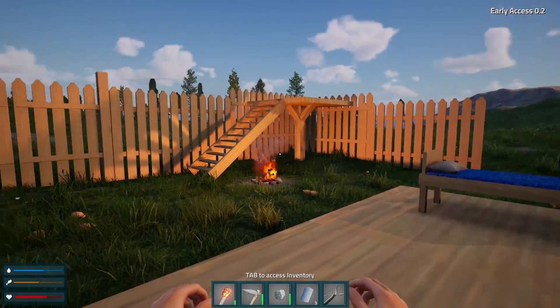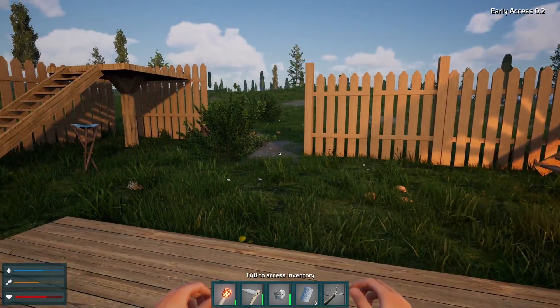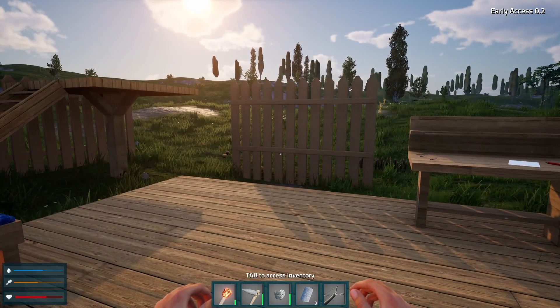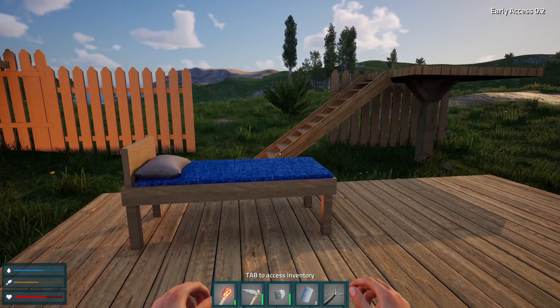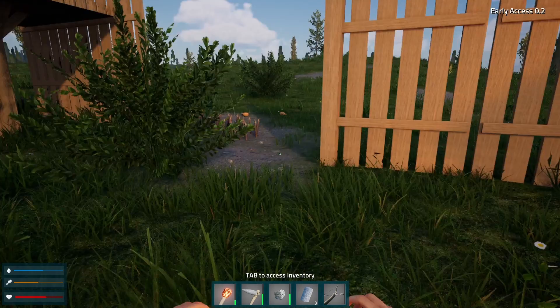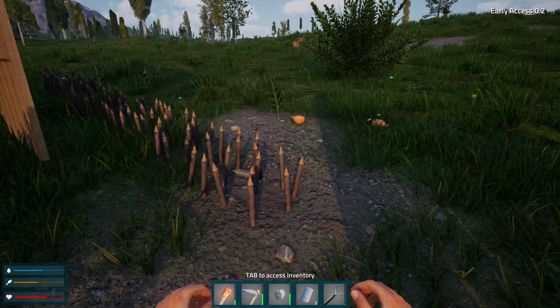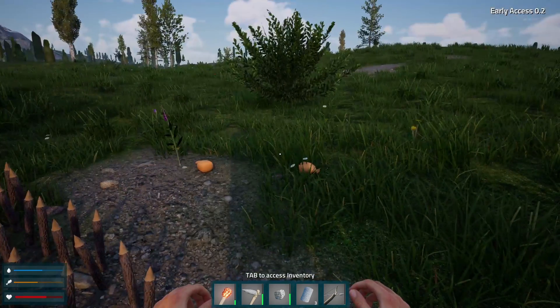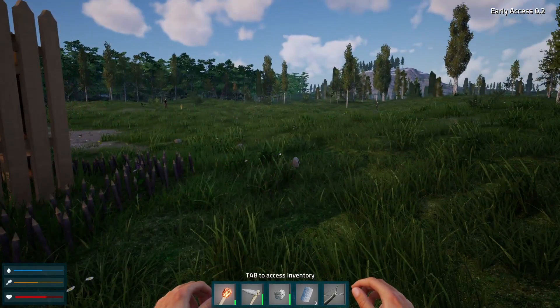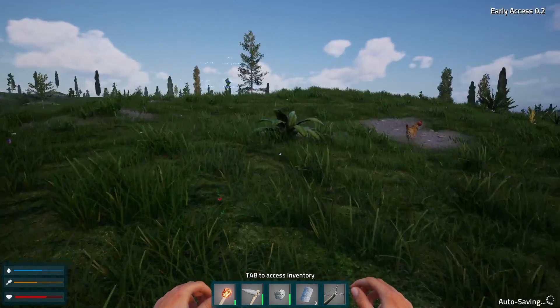Hello, everyone, and welcome to another episode of Farlands. My name is Botch, and today we're just going to kind of pick up where we left off here. We've got our base started. We discovered that these spikes here are really kind of the best deterrent. The fences really just aren't — they're kind of a waste of time and materials.